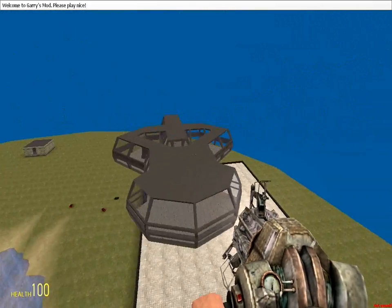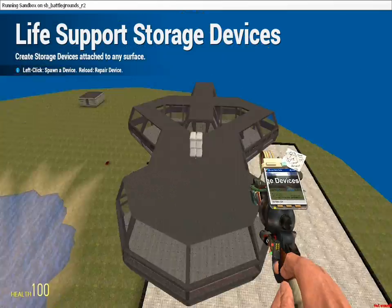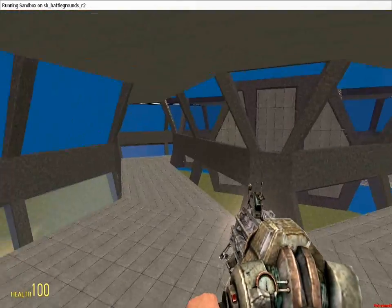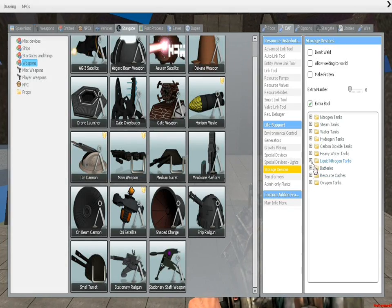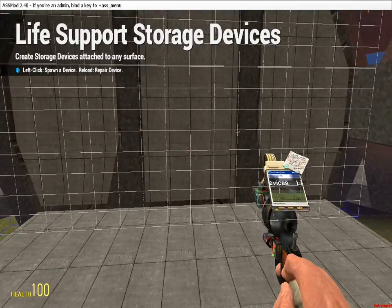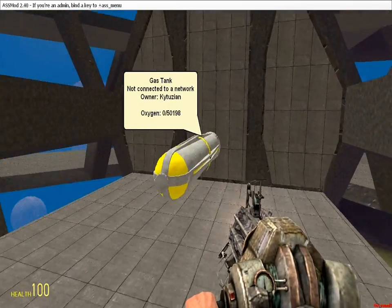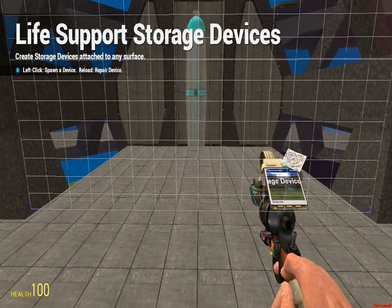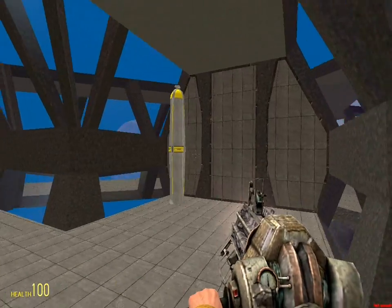The first thing I'm going to do is spawn my life support. A couple of guidelines: you need 5 oxygen per second. That means you don't actually need that much, because one of these huge tanks holds about 50,000 — which means you have roughly 10,000 seconds to breathe. That's probably longer than you're going to play Garry's Mod at one time. I'll put this on here because that's what I need.